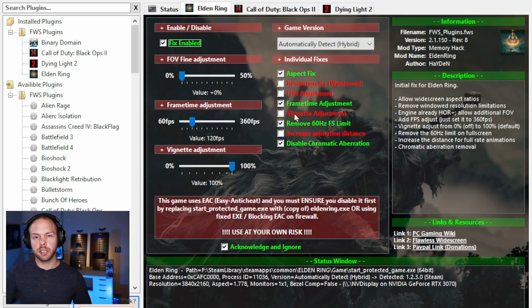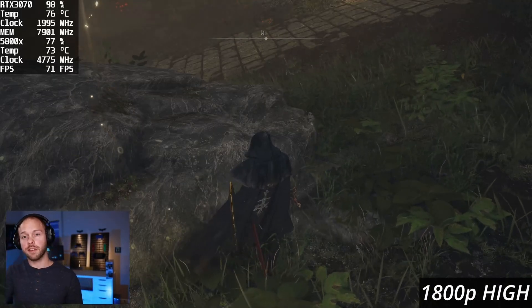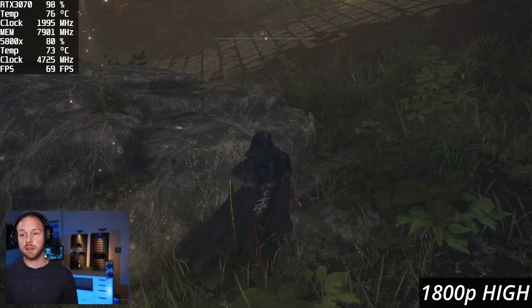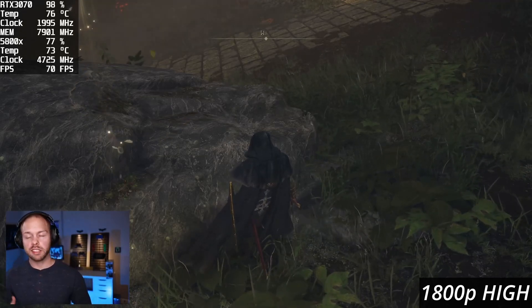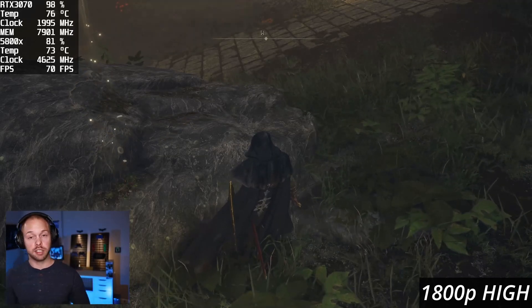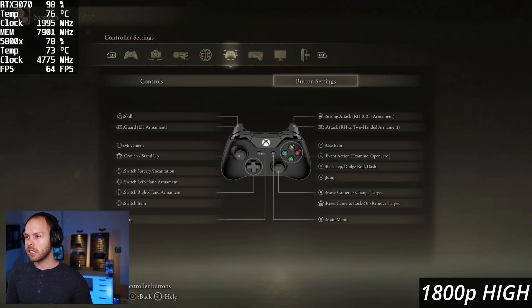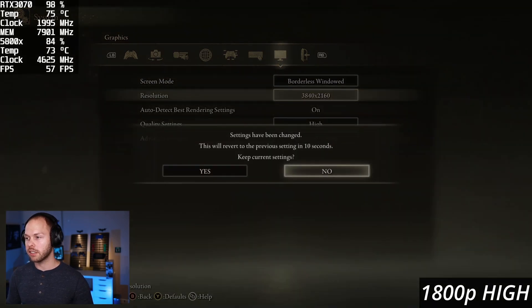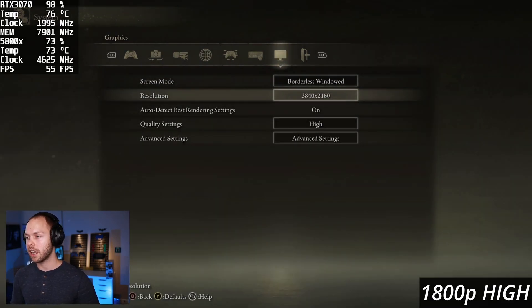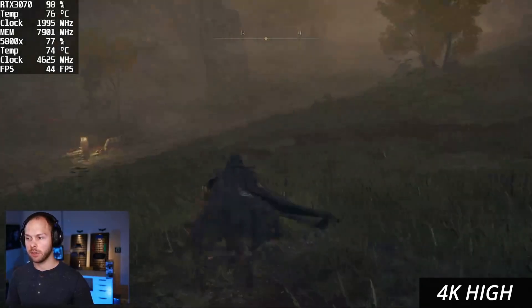Now we can switch over to Elden Ring and see if our frame rate has gone above 60 fps. As you can see, we officially have a frame rate higher than 60 fps — we're rocking 69, 70, 71 fps. That's mostly because I'm using an RTX 3070 and I'm trying to run native 4K. We're actually at 1800p right now. If I switch down to native 4K, we're still below 60 fps, so it doesn't really do as much good there.